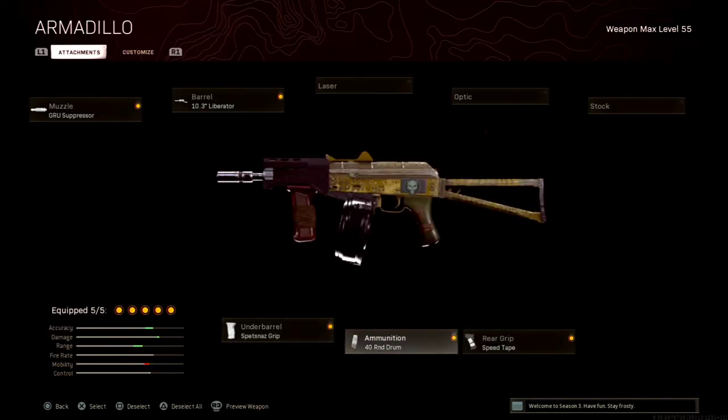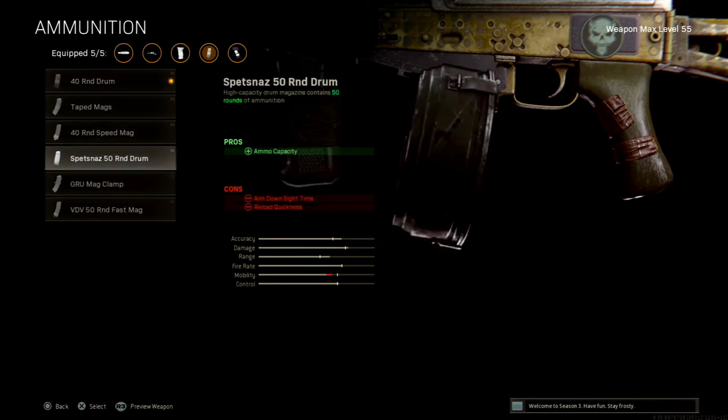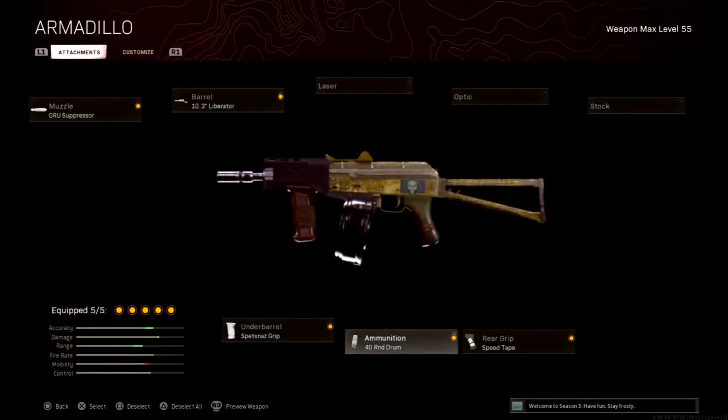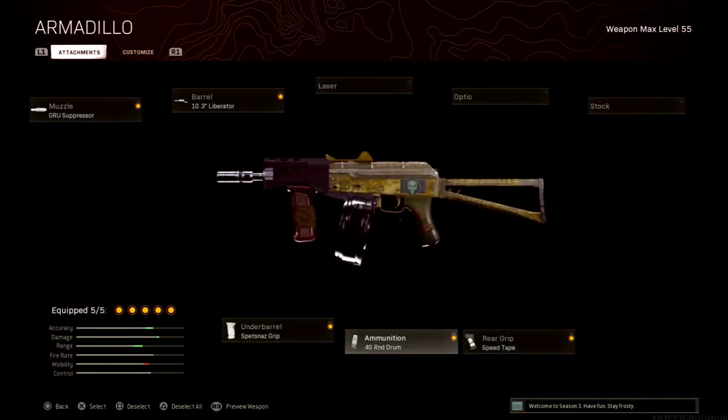For the ammo, I've gone with the 40-round drum mag. You can go for the 50-round, but I prefer the 40 because there's not much of an ADS penalty on it, whereas the 50-round mag has a huge ADS penalty — and we've already seen that the AK-74U has quite a slow ADS time compared to the Bullfrog. To counter the ADS penalty from the suppressor and ammo, I've gone with the Speed Tape rear grip, which helps with ADS time.